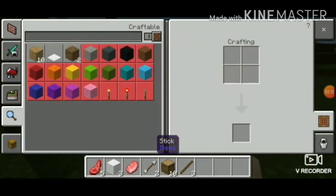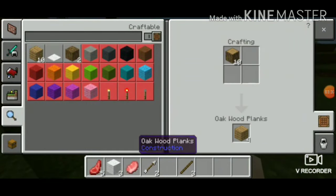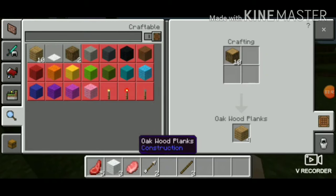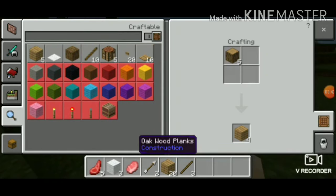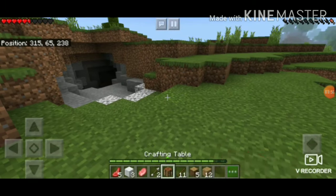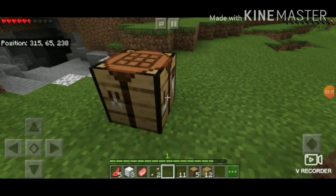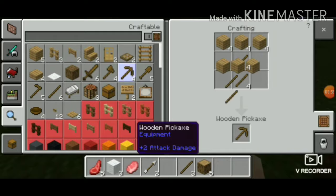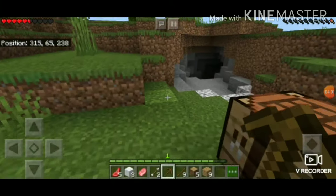When you go into your inventory there is a menu — when you click on these buttons you will see what you can craft. We can craft wood planks. A crafting table is very necessary, so craft it. You will need sticks for tools. Place the crafting table and click on it — we can craft a bed now.